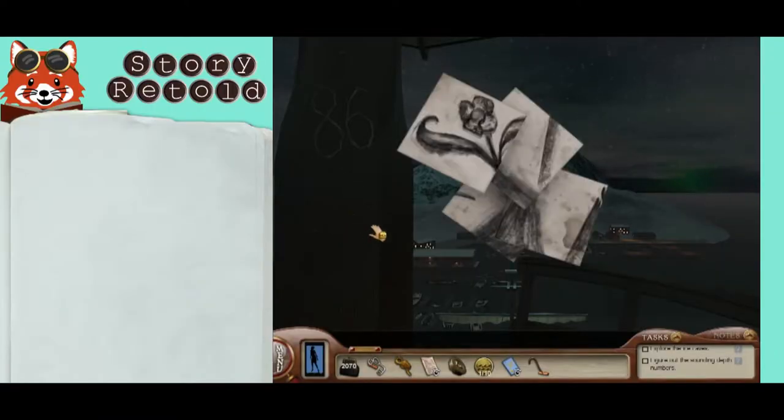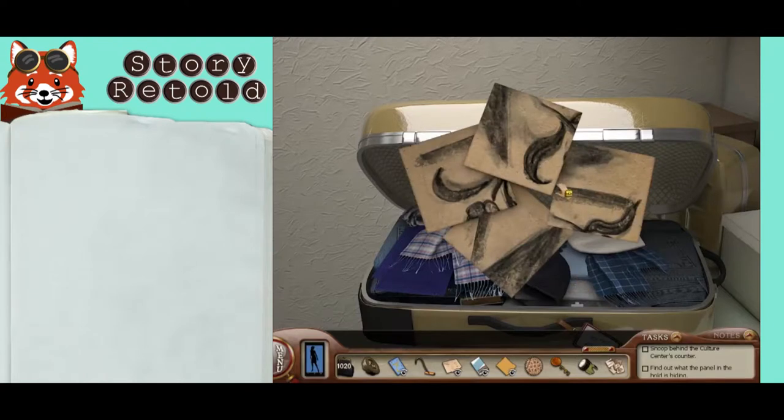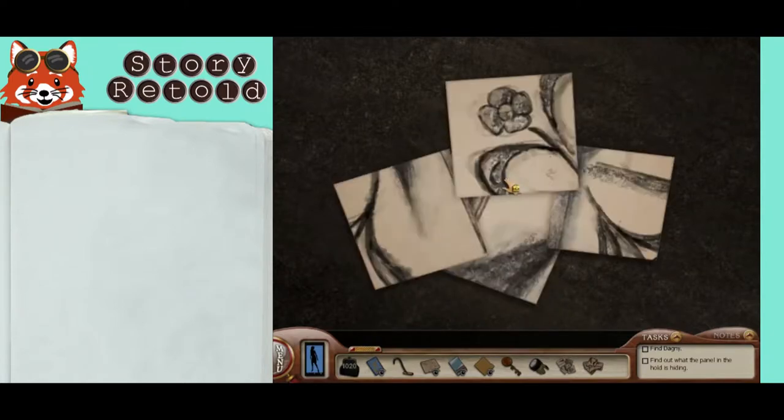The first sketch can be found on the mast at the top of the crow's nest on the ship. The second is in Dagny's suitcase once you get to unlock it. The third — couldn't wrap my old head around it, but maybe you can make a head out of a tail. Gunner gives it to you after you help him fetch his box.